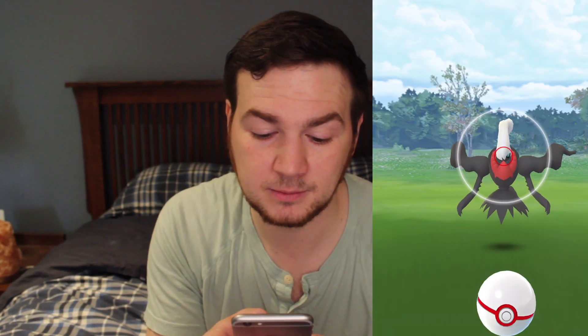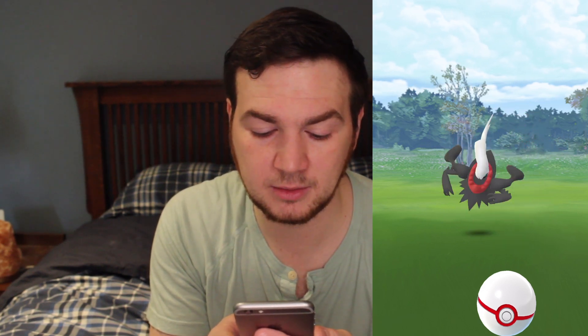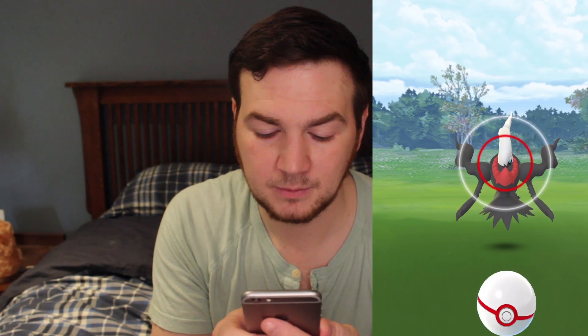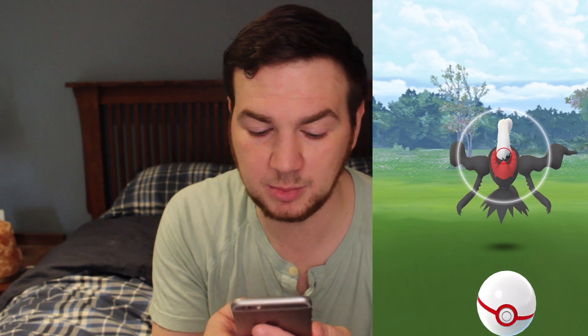It moves around a lot, and his charge attack is intense. Make sure you use your golden raz, and either do a great or excellent circle, and do a spin with a curve. The first thing we want to do is learn the charge attack, and you do that by holding your thumb down — don't throw the ball. You'll see the red circle appear when you hold your thumb down, and when he does his charge attack, the circle disappears. And as it's settling back down, the circle reappears.